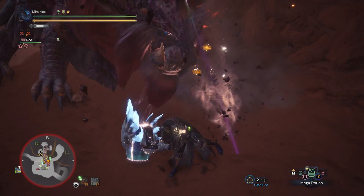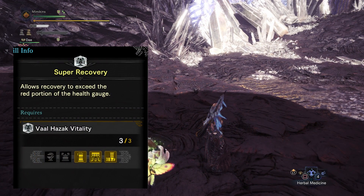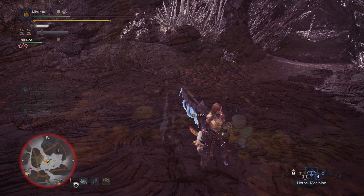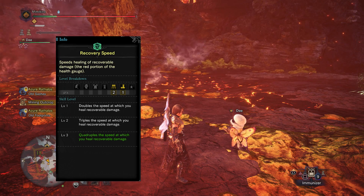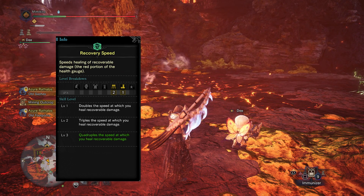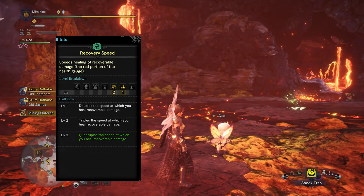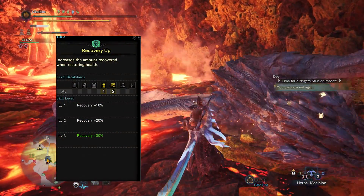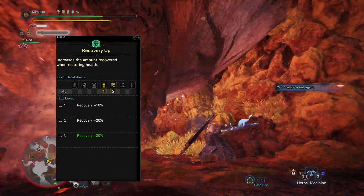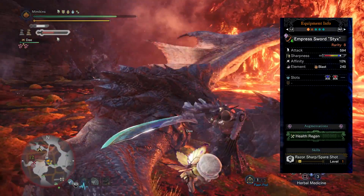I'm going to show you all the health gains you will get with this set. First, the Super Recovery set effect — this constantly recovers your HP. Second, Recovery Speed, which recovers the red portion of the health. You can even use immunizers to boost this effect even further, as well as some other items. Third, Recovery Up, which amplifies every health recovery ability by 30% — that includes the health regen augment on weapons. Fourth, the health regen augment on the weapon, which heals for 10% of the damage dealt.